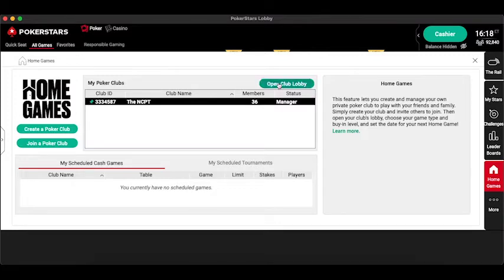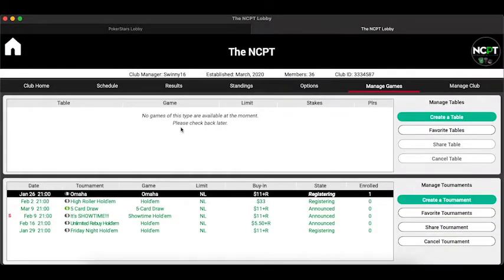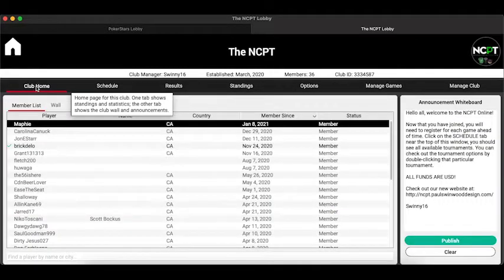I'm going to use the club I've already created called the NCPT. I'll open the club lobby by clicking this button, which takes you straight to the lobby with a general layout of everything involving your club. The final two buttons — manage games and manage club — are only available to administrators. Most other members who join the league will only see the first five buttons, so let's look over those.